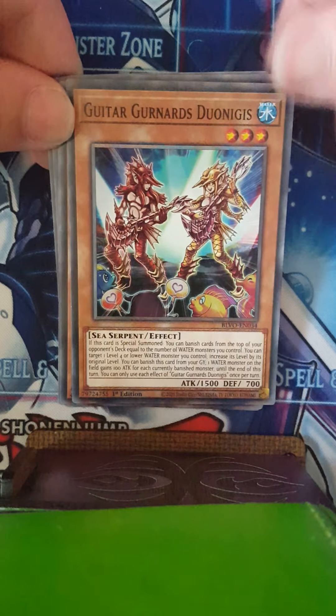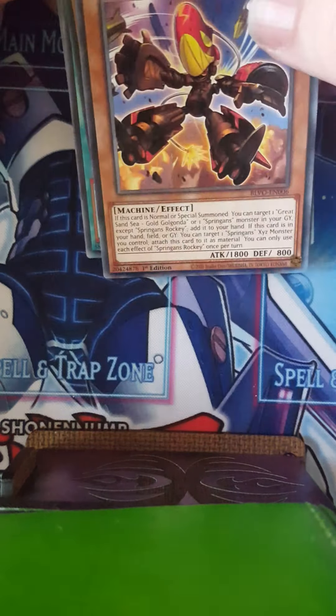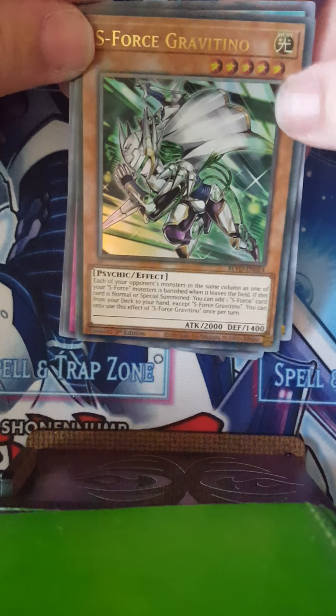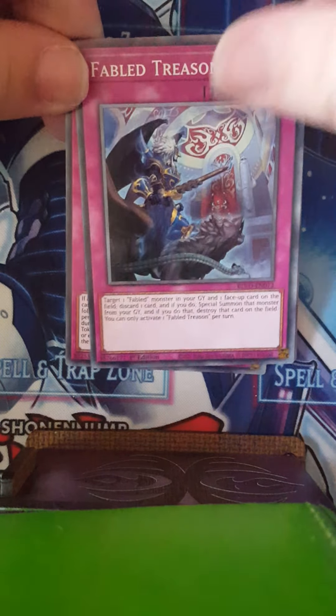Last pack — can we end with something good? Oh — what the hell?! Fairy Archer Rocky and... an Ultra S-Force Gravatina! That's actually quite cool. Fabled Treason, War Rocks Ordeal — okay, not bad overall. Thanks for watching, like and subscribe! Next time we'll do a CDOW episode — I'll do a special one in the next two weeks. Thanks for watching and bye!